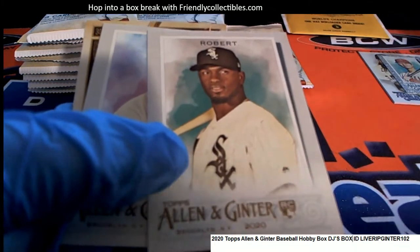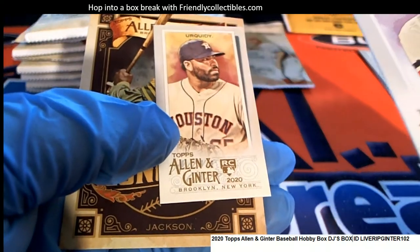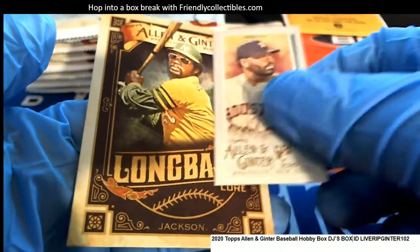Luis Robert — that's a good rookie card to get. Luis Robert, nice mini rookie card there. Reggie Jackson as well.